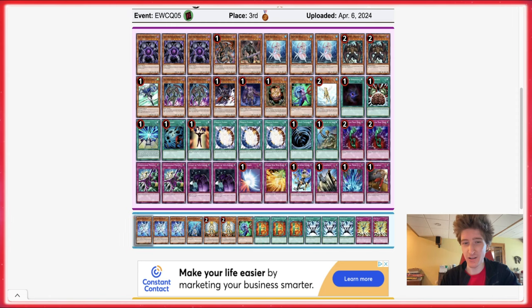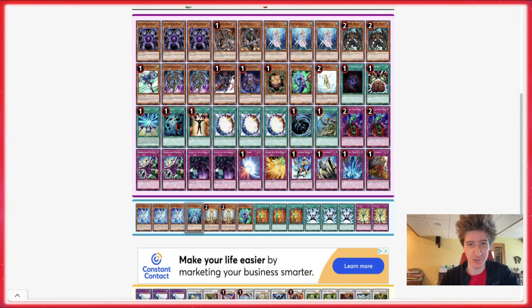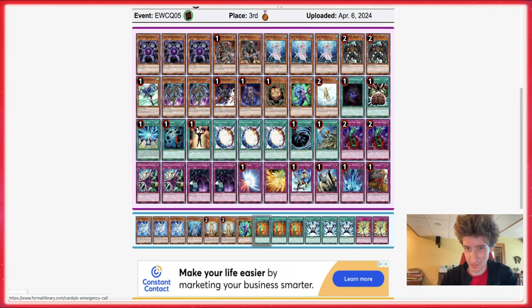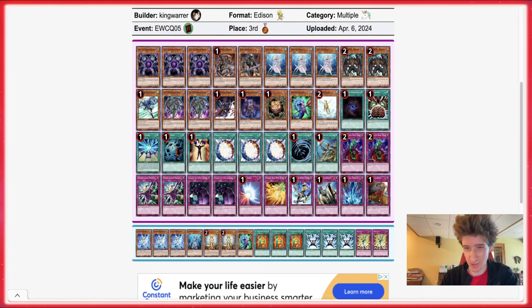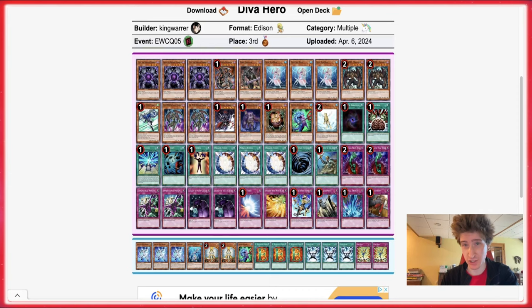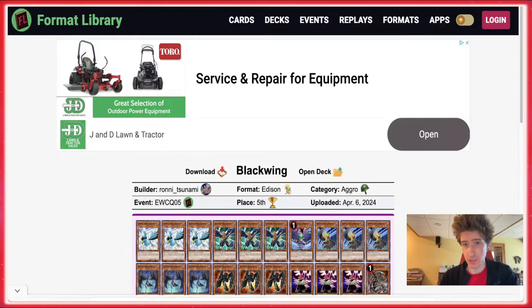The last one I remember looking at was some Vayu Lightsworn thing where they switched from Lightsworn to Vayu Turbo — that was like two years ago. Pretty cool to see this making top cut, definitely an interesting strategy. There was a lot of Blackwing in top cut, so I think this smokescreen side might have been a useful call for those matchups. Congratulations to King War.